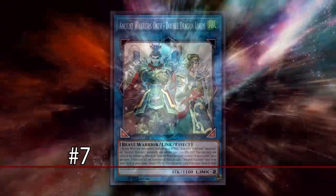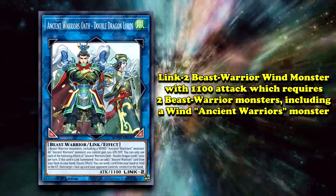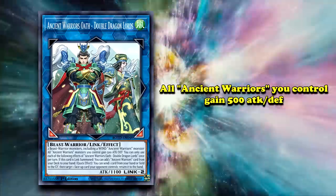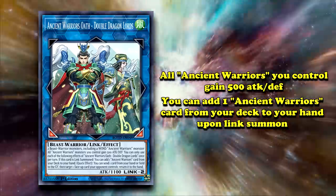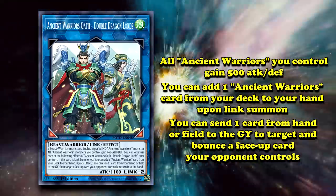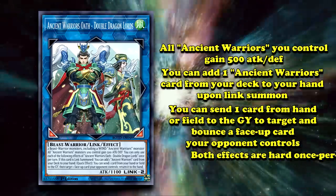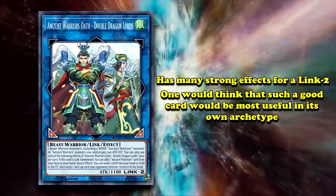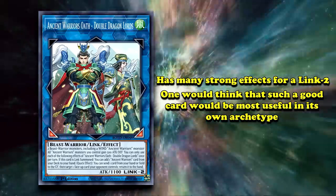Next up at number 7, we have Ancient Warrior's Oath — Double Dragon Lords. This is a Link 2 Beast Warrior Wind monster with 1100 attack, whose materials include two Beast Warrior monsters including a Wind Ancient Warrior monster. Its effects are that all Ancient Warrior monsters you control gain 500 attack and defense. You can also add one Ancient Warrior card from your deck to your hand, so long as Double Dragon Lords was Link Summoned. Also, you can send one card from your hand or field to the graveyard to then target one face-up card your opponent controls and return it to the hand. Both of these effects are hard once per turns. Ancient Warrior's Oath — Double Dragon Lords — is quite a powerful monster for Link 2. While it is one of the archetype's best monsters, Double Dragon Lords really shined in Tri Brigade.